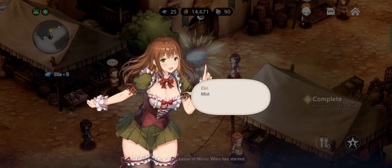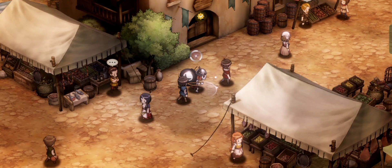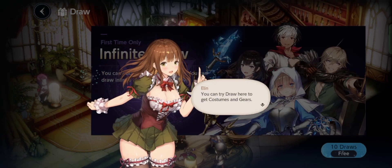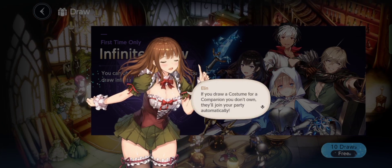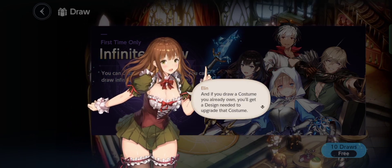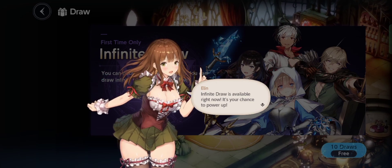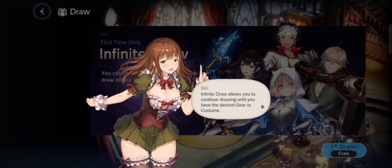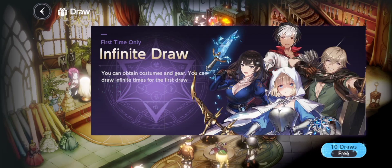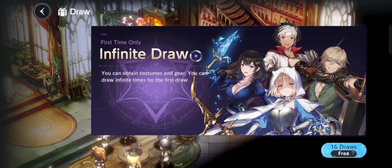The internet is kind of slow — I don't know if it's the server of this game or just my bad internet. Elin will show us to the draw banner right away. As you can see, it's an infinite draw, meaning you can draw as many times as you want to get the character you like, although we don't have details on which characters are available in this banner.